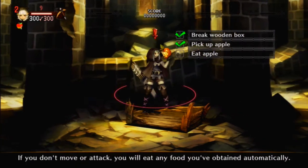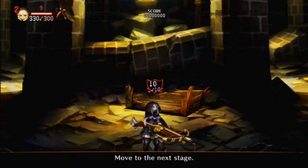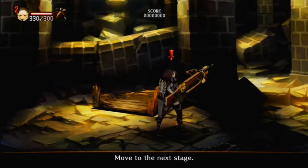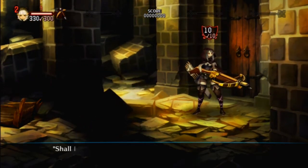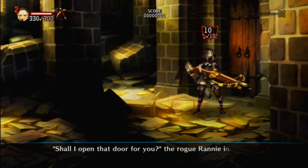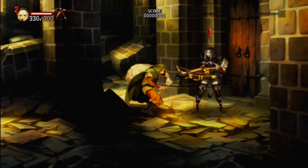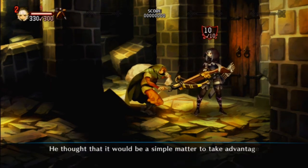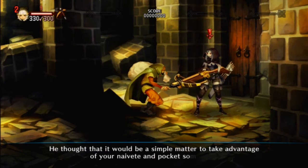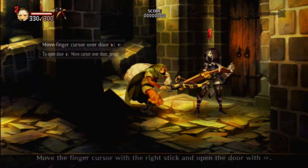Once you stop moving and attacking, eating food will restore up to 150% of your max health. That's pretty cool! We enjoyed that apple and now we've got 330 out of 300 health — very cool. The rogue Rani inquired after appearing from out of nowhere. He thought it would be a simple matter to take advantage of your naivete and pocket some coin. The door is locked but you can order Rani the rogue to open it for you.